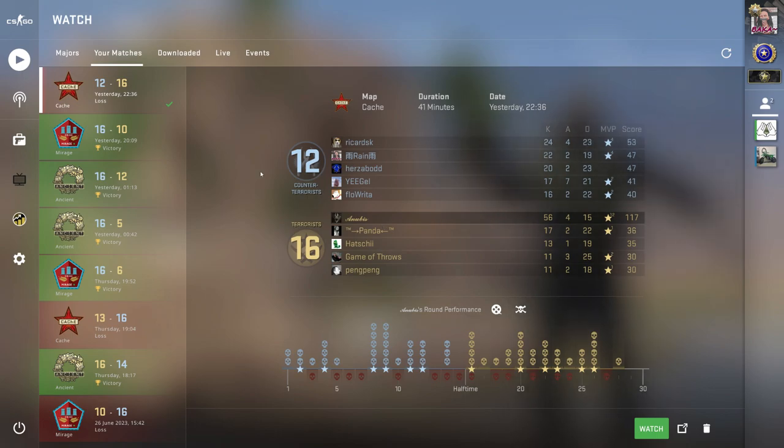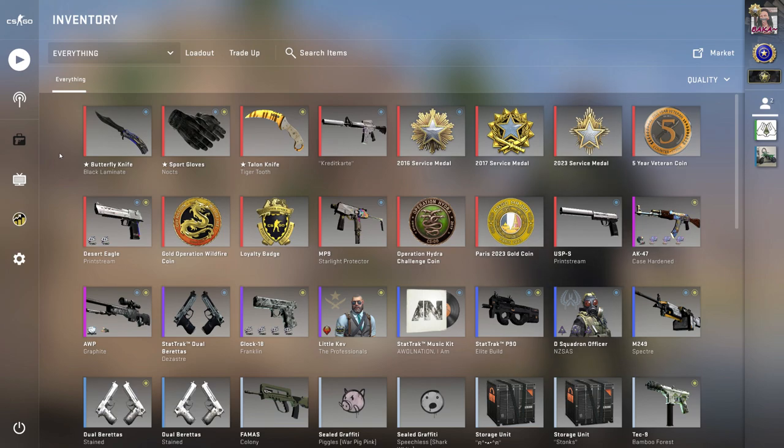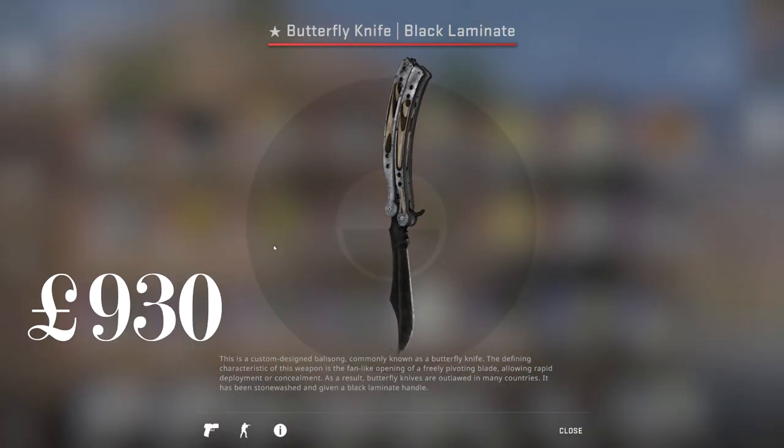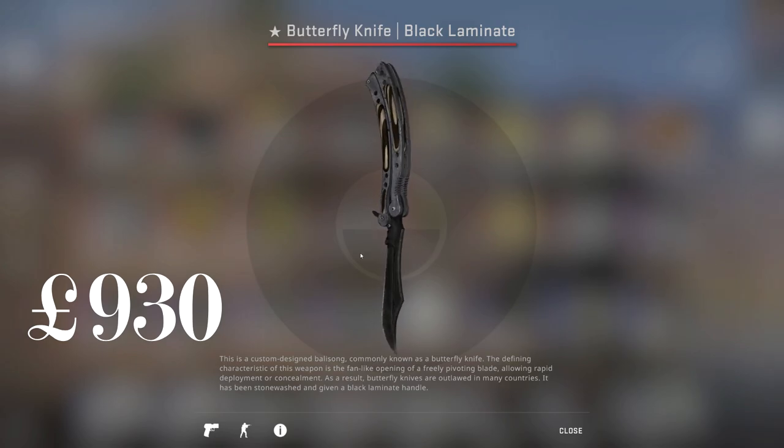Anyway, that's not what this video is about. We're going into this inventory review. Previously I had different, colorful skins, and I said I wanted to switch to a full black and white loadout — and that's what we've got. We still have the Butterfly Black Laminate in Battle-Scarred, pretty nice.